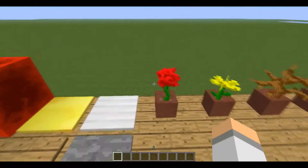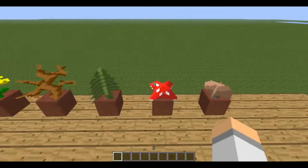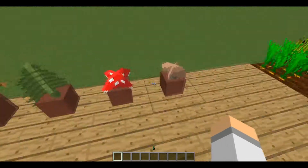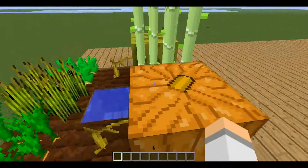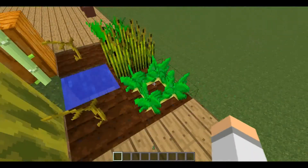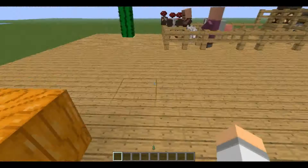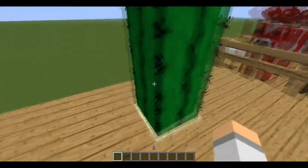We have a flower, another flower, a dead flower, a sapling sort of thing, two mushrooms, and we have pumpkin, melon, sugarcane, potato, wheat, and carrot.